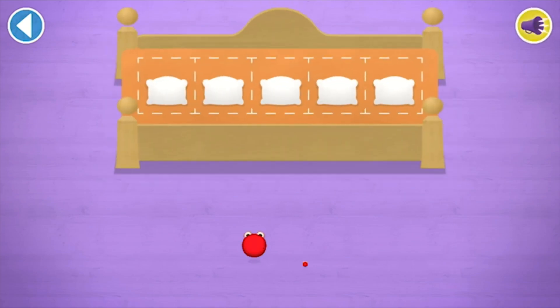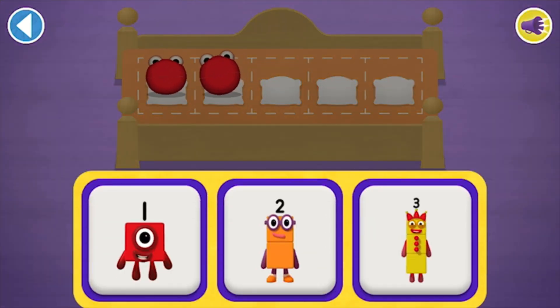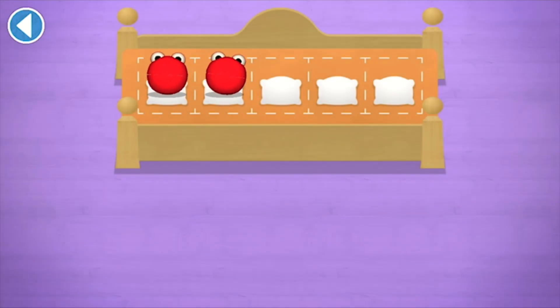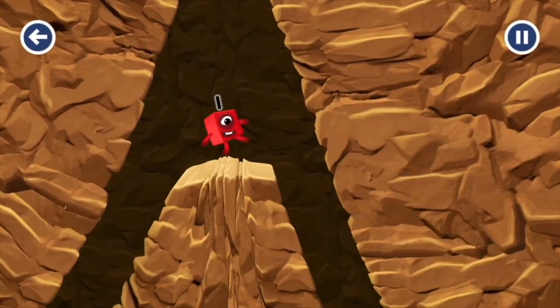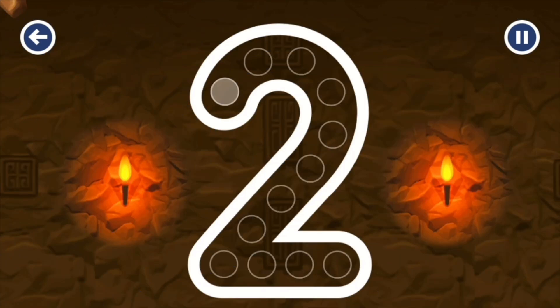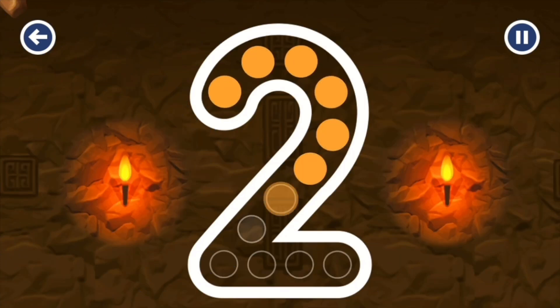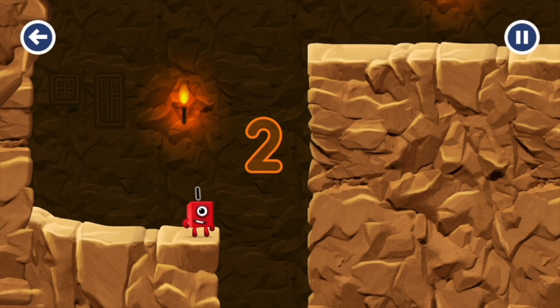The right number block comes and reads a bedtime story. Count aloud as you count the number blobs into their beds one by one. Which number block matches the number of number blobs? Spot on! One, two — you've counted two number blobs! Can you earn a star by tracing the number two? Correct! Well done, you've earned a star!